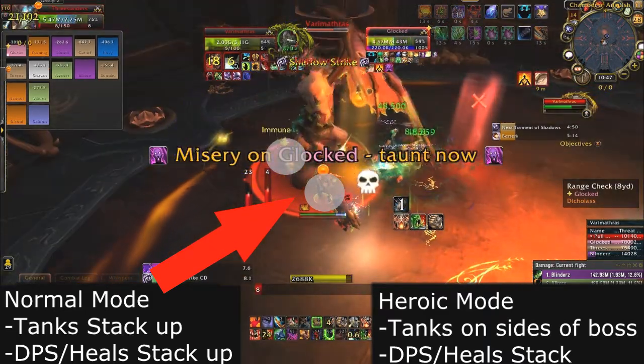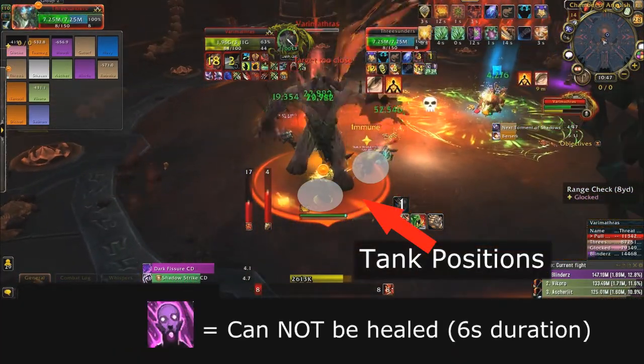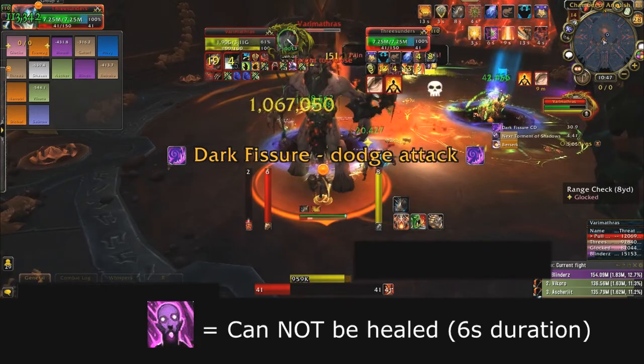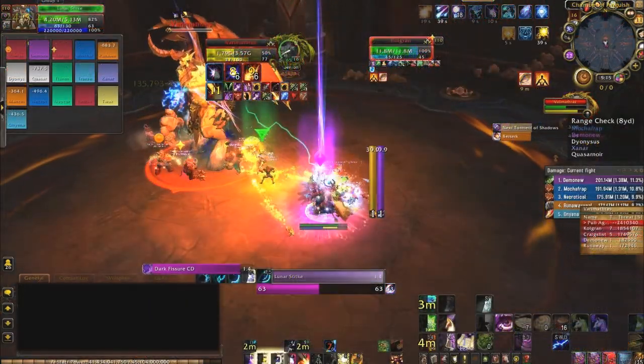For the healers: do not waste any heals or mana on people who have the Misery debuff. This means they cannot receive any healing until that debuff falls off in 6 seconds. So when your tanks swap, do not heal the off tank — it is a waste of mana and won't result in anything.